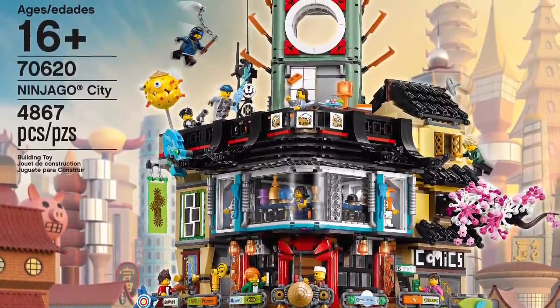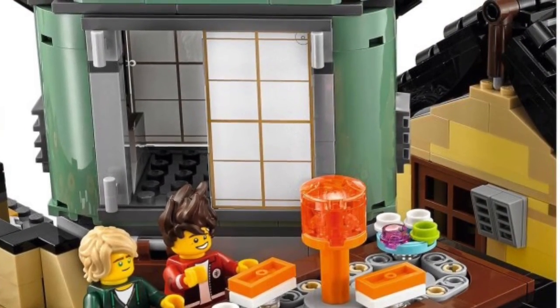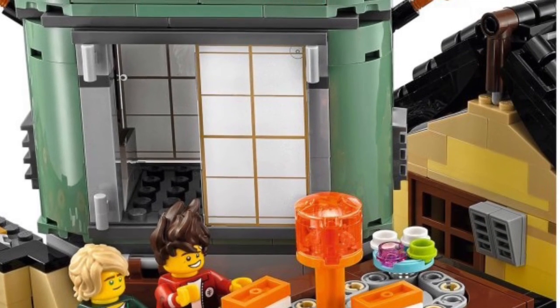Up there on the roof, we've got a cop. It looks like we've got Jay. The transparent orange piece — you can turn it and the entire table turns around, which is really cool.